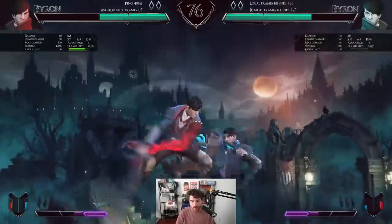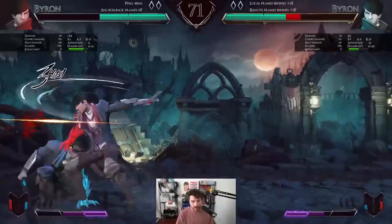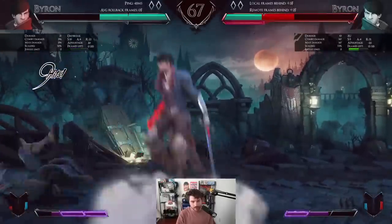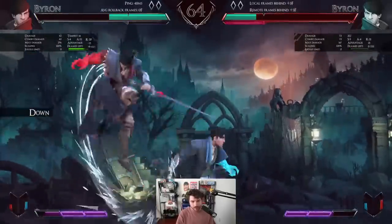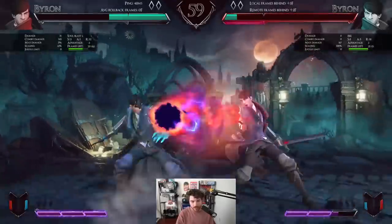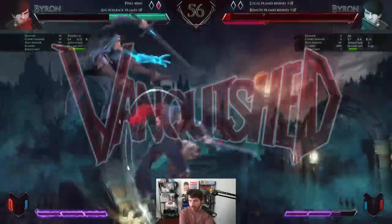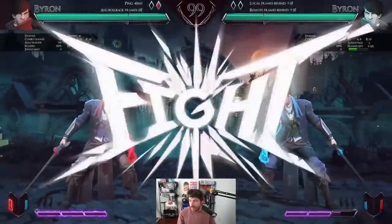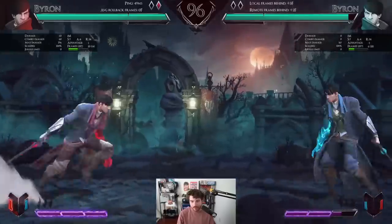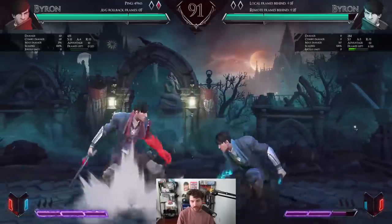Wow, that crossed me up — holy smokes! If you air attack you can do an action like that. I don't have meter to cancel. I bet crouching heavy is my best anti-air here — oh, that's an overhead too, I gotta remember that.